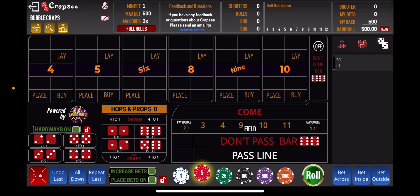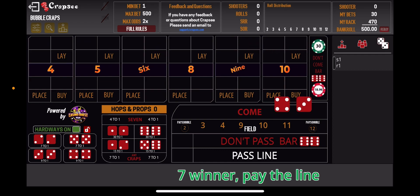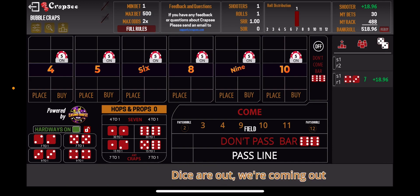All right guys, we got another one for you. This one we'll be aiming for the lucky sevens, and we also have a power shot. Using the bubble craps, since we don't have to worry about having exact amounts, we're going to do five dollars all the way across the top for the lays. Sometimes we'll get lucky to get that — nearly twenty dollars up already — and while the puck is off we will continue to do the same thing.